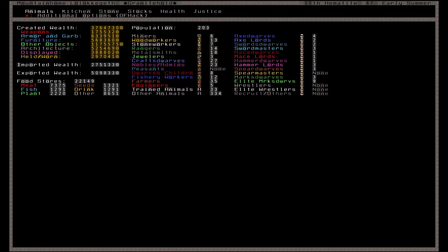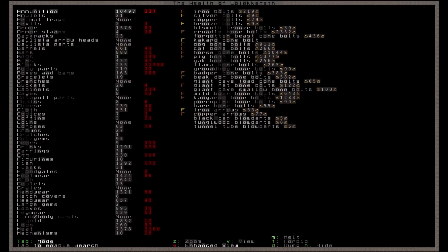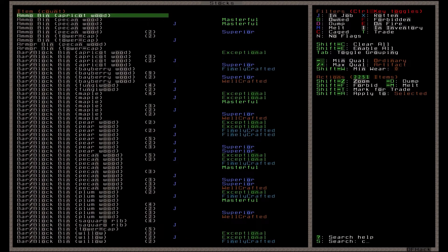To get a thriving clothing industry, an overseer can use the in-game job manager to keep the fortress churning out clothing goods.